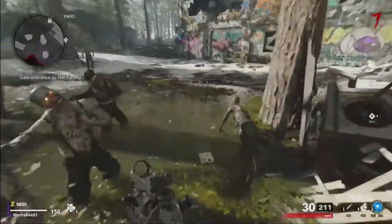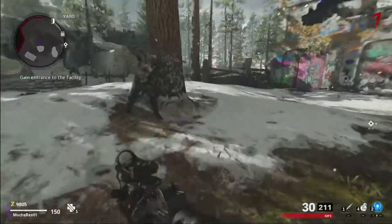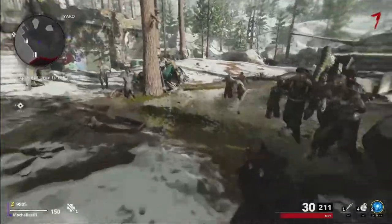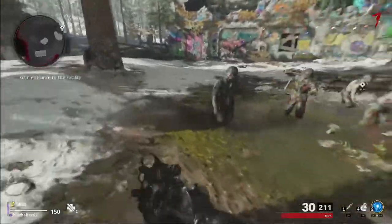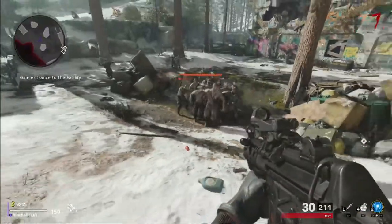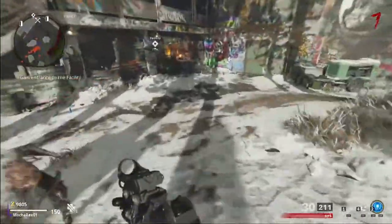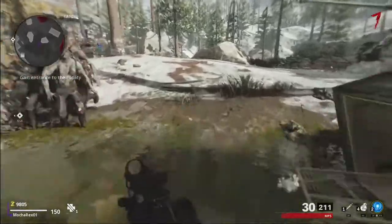I personally like to train around the Pond area and around Crash Site. There are multiple spots around the map where you can train, or you can do one giant loop around the entire map. To gather up the zombies, just run or walk past them to get them to follow you, and you'll eventually have a horde — also known as a train.